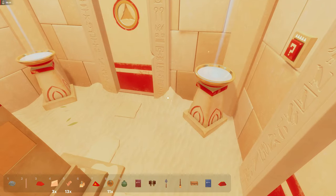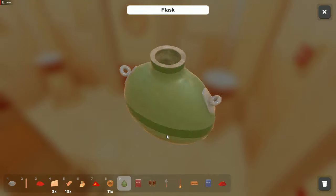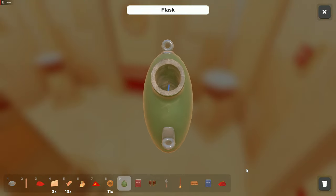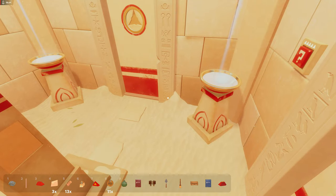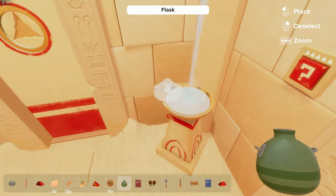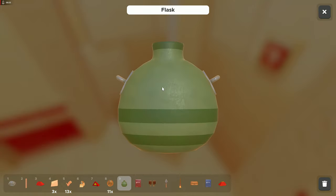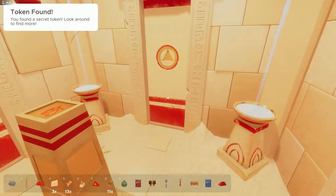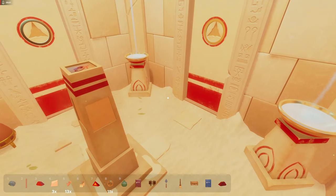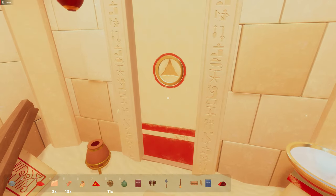Nothing in there. Wait — what's that? What if we filled this with water? Cool, we got another token! I'm so lost though — what do I do now? This doesn't make sense to me.